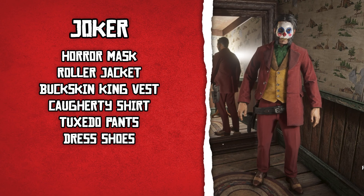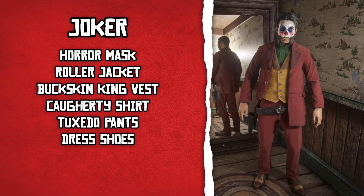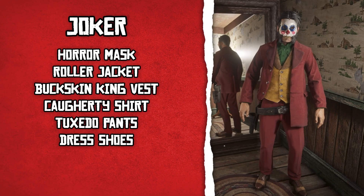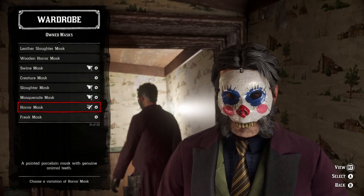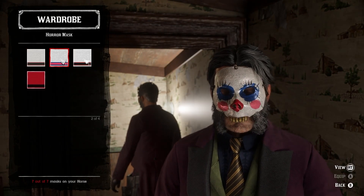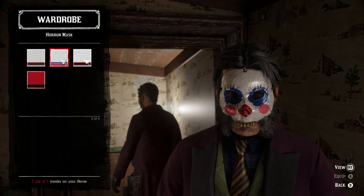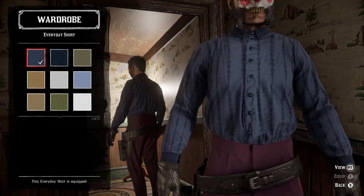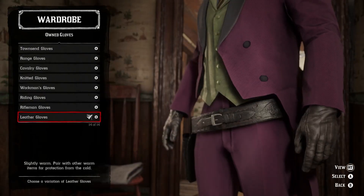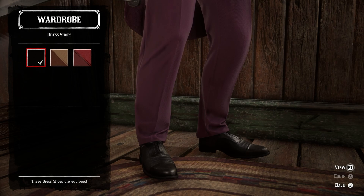Hopefully, this outfit isn't as bad as the sequel. If it is, then hopefully I can make it up with the next outfit — the Joker again, but this time it's Heath Ledger's version of the Joker. To make this, you'll need the horror mask with a tail coat, opulent vest, everyday shirt, dress tie, leather gloves, tuxedo pants, and the black dress shoes.